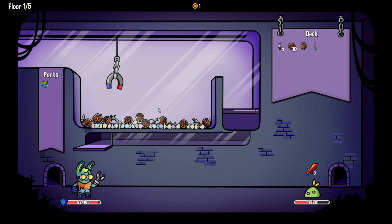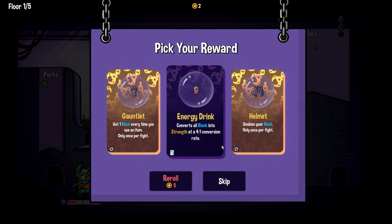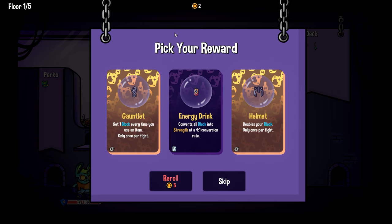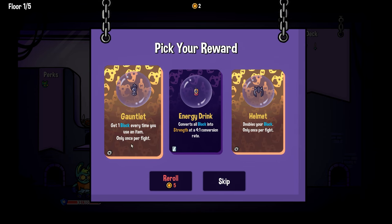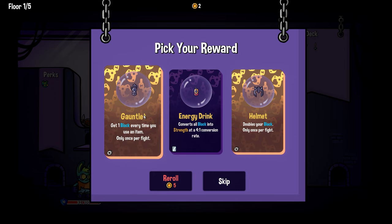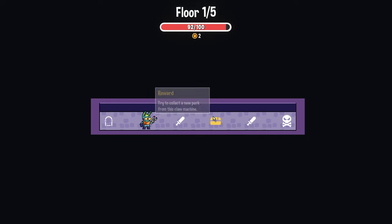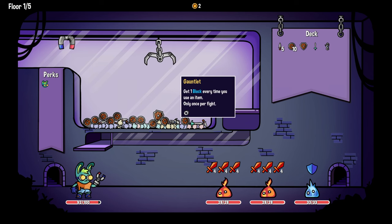The post on Twitter said: 'Hey, we got addicted to claw machine games on a trip to Japan and now we want to make a roguelike.' These look like upgraded, different rarity items — 'gain one block every time you use an item, only once per fight.' That seems good, let's try that. It looks like they've made a lot of progress in the month since we last played. It's also metal, so let's grab some shields.